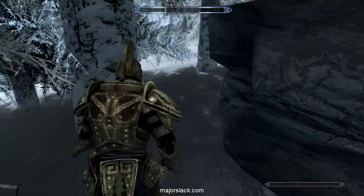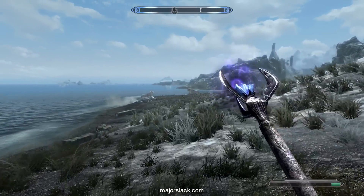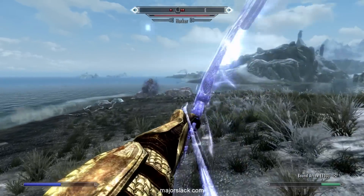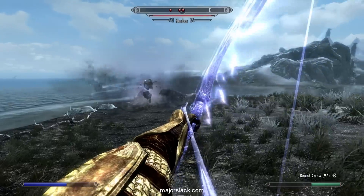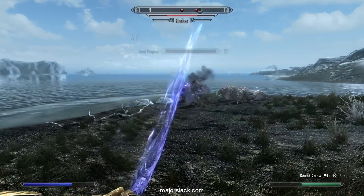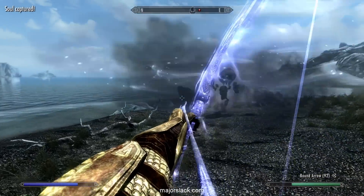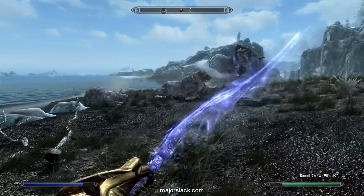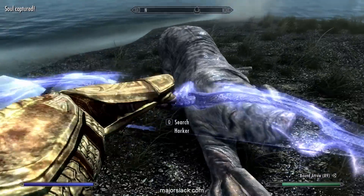Looks like we're walking over to the next location, which is these Horkers here. Get your trusty Storm match, knockout — plunk one out there. Bound Bow, some bow damage potion, and whack these guys. Stormy's really giving what for — there you go, Stormy. That's one down. Leveling up archery here. And he's had it, so he's running away. Good job, Stormy — not dead yet. There we go. Alright, that's what you get.